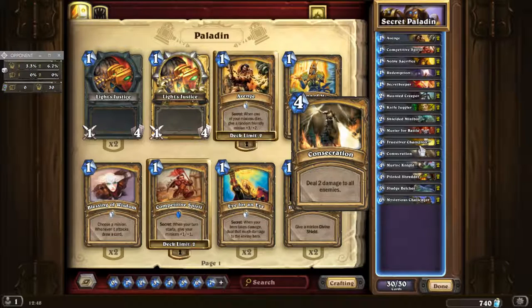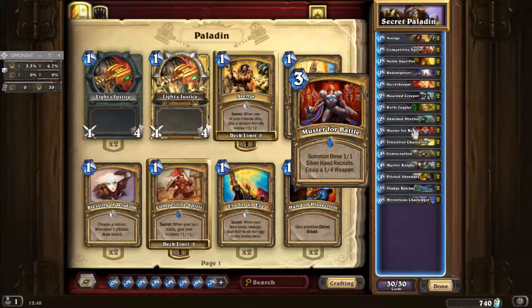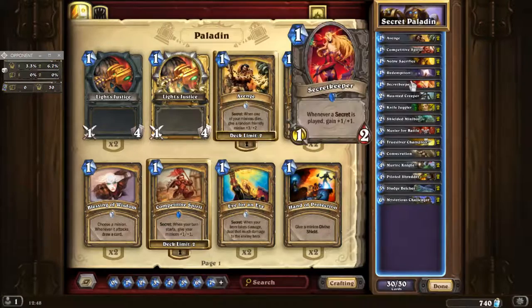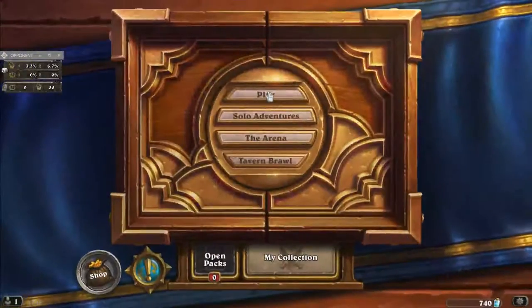For mulligans, you're wanting to have Muster for Battle, Haunted Creeper, and certainly if you've got those two then you'll want to have Knife Juggler in there as well. Shield of the Minibot is also a really nice one to have at the start. But enough of all that malarkey — let's play!